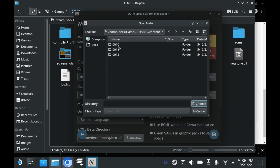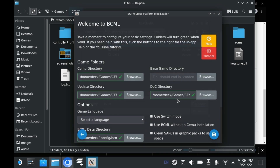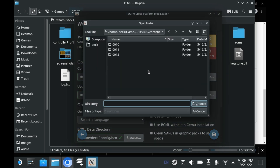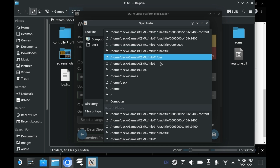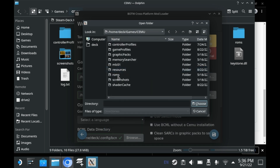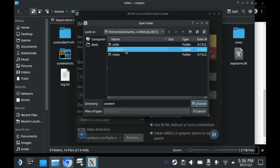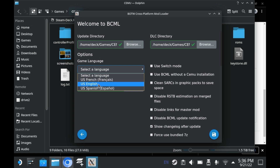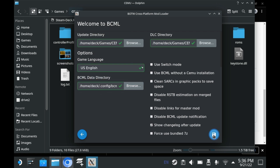If you selected the correct directory, there should be a green checkmark. Now for the Games directory — the Games directory isn't exactly straightforward. In fact, your ROM could live basically anywhere. You just need to select the Content folder inside of your ROM folder. And now you can select your game language, which is US English for me. And now you're done.